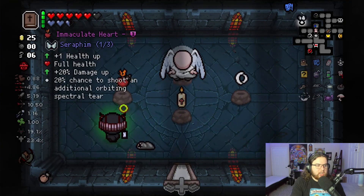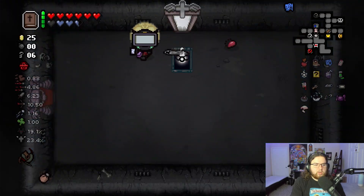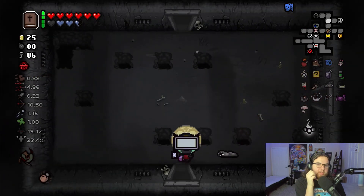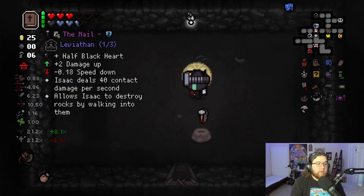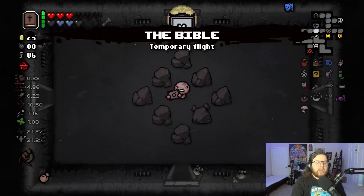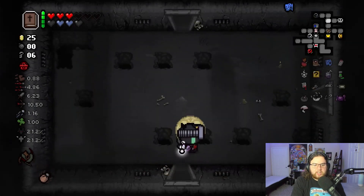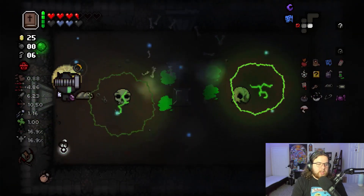I'm gonna take Immaculate Heart for the damage up. I really like Immaculate Heart. Actually, we're not moving along yet — there's a Demon Beggar over here I'm gonna play a little bit to see if I can potentially get some stuff back. I'll play you a few times. Wow, you paid out right away — the Nail. I'm going to use it once to give myself that half soul heart, but I think I'm gonna stick with Bible for the two free kills and occasional flight. It's just a little more worth it.